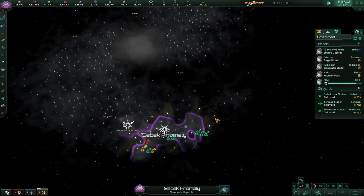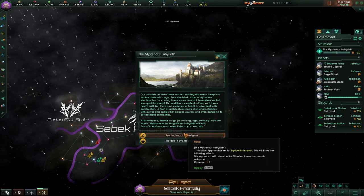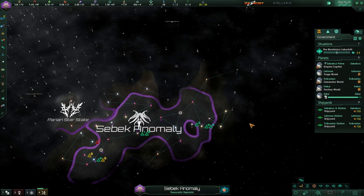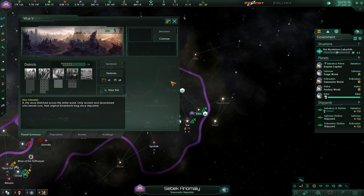Looks like we're going to be stretching out to the edge or the tip of the galaxy here. Our colonists on Heka have made a startling discovery deep in a remote mountain range — they stumbled across a mysterious structure. It wasn't there when we first surveyed the planet. This architecture shows alien characteristics — curves and angles that appear unusual. There's a sign in our language: 'Welcome to the magnificent labyrinth of exotic trans-dimensional anomalies. Enter at your own risk.' Yeah, let's go inside. And we're going to colonize the relic world of Wu'ah 5.